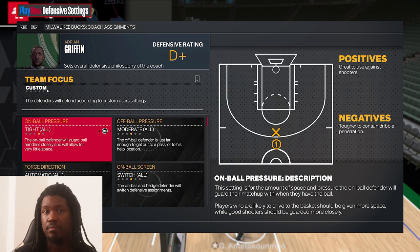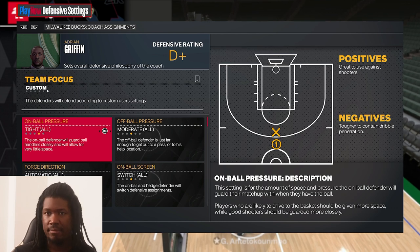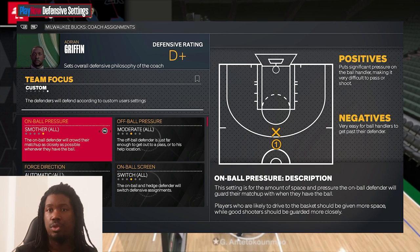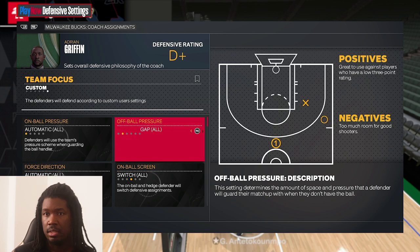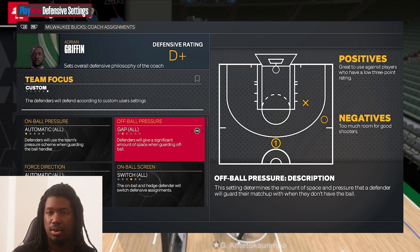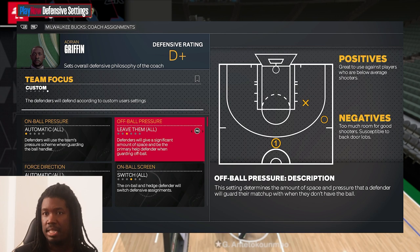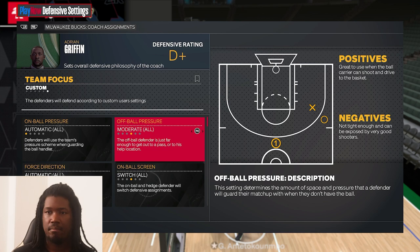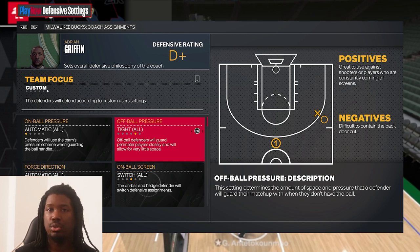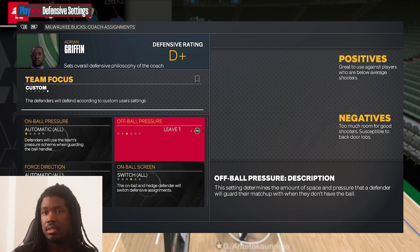'Tight' means you give him a little space but not too much room — between gap and smother. 'Smother' defense means you're all over the guy — like putting Kawhi Leonard on Steph Curry so he gets no room at all. Off-ball 'Gap' means he sags off on that guy because he can't shoot, staying in the middle to protect the drive or help on the baseline. 'Leave him' is similar to gap. 'Tight' on the off-ball means the guy can't hit you with a backdoor cut as often. To prevent backdoor cuts, just put gap.